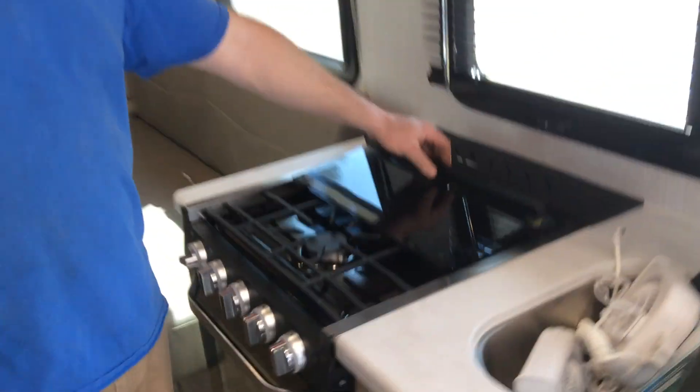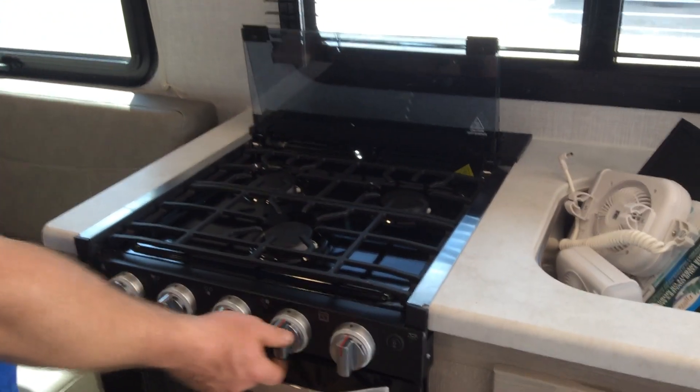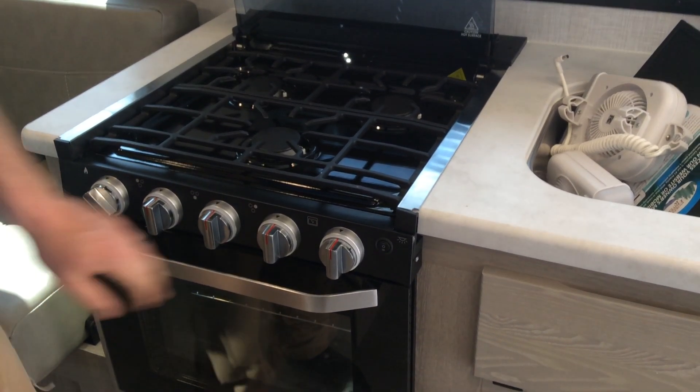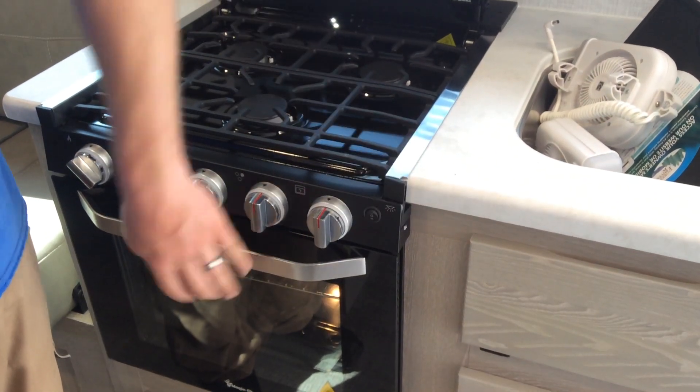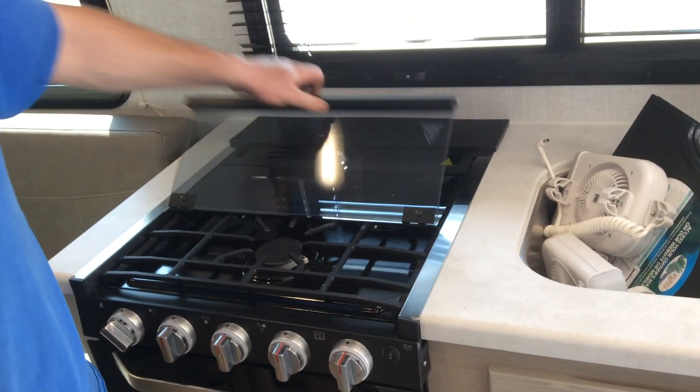For your stove top, when you go to light it, make sure you flip the glass top up first. Turn on whichever burner you wish using the sparker — only turn to the right with the sparker. There are four lights across the top, and pressing down turns on your oven light. Remember for travel, the glass top is always in the down position.